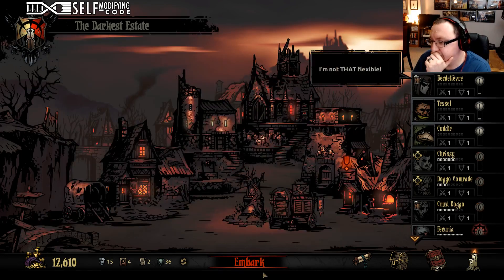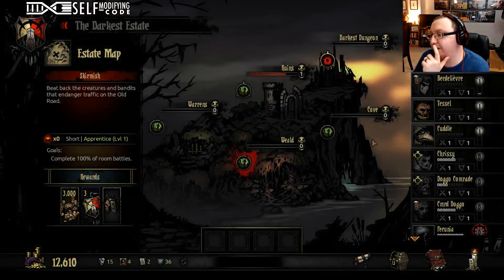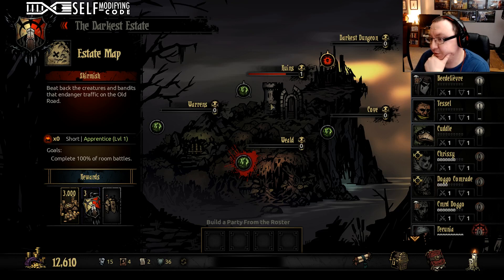Let's build a party. First things first — let's pick where we're going and we'll build a party and then upgrade people from there. So we've got new locations. The cove has got a lot of aquatic and a lot of blight. The weald has like a lot of pigmen. And the ruins are of course undead as I mentioned before.